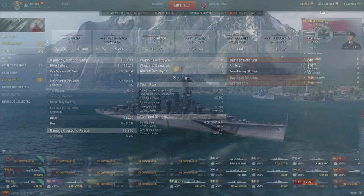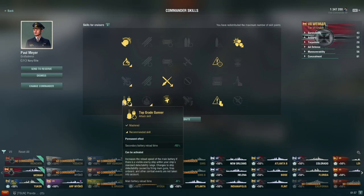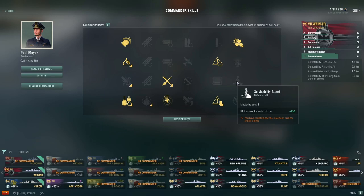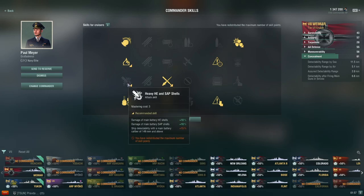These are the captain skills I used — I'm not sure they're the best but they seemed all right. The game recommended Last Stand so I took that, then Priority Target, Adrenaline Rush, Concealment Expert. After that I took Top Grade Gunner because your concealment and max range are so similar to one another that almost anything you fire upon is within your concealment range quite often. Survivability Expert would probably also be quite useful, but I don't really know what else to take — IFHE obviously doesn't make sense.